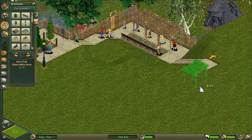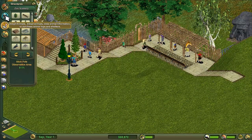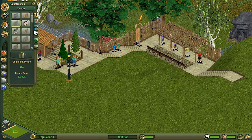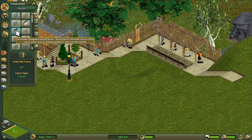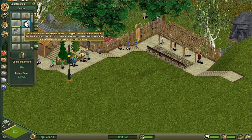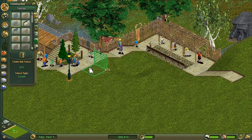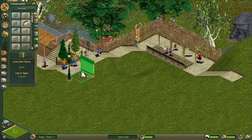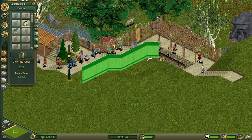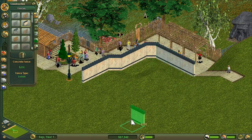Everyone seems pretty happy. And then we'll make all of this — I imagine the goats, they're going to want some height variation. Oh, finally we have concrete exhibit fence with plexiglass. Animals can't climb or jump. It's expensive and guests cannot see into an exhibit — only made with concrete fencing. So what I want to do is bring a little bit of that here this way. That doesn't seem to line up to me — it does. Let's try and drag them together there.